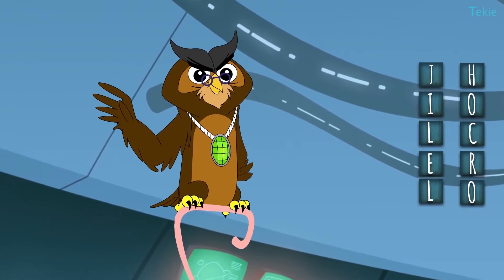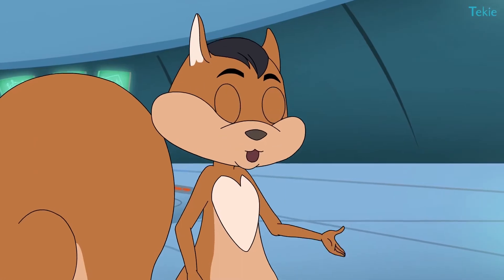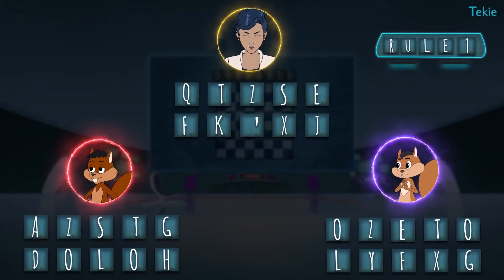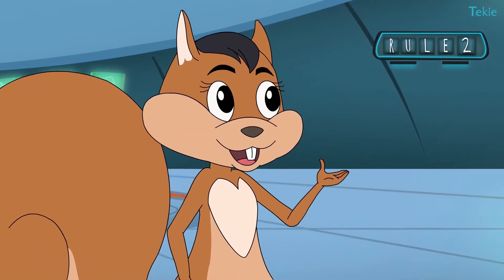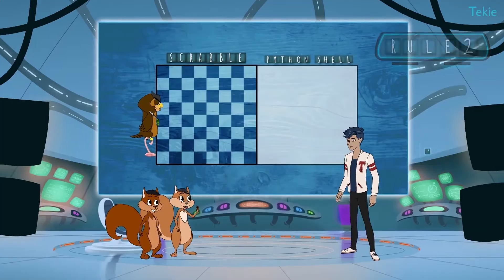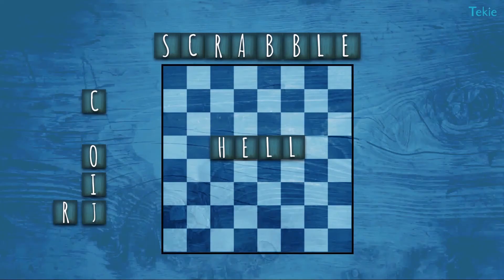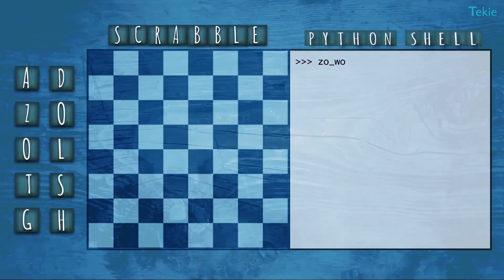This game is no different — you just have to make words using the letters you get. It comes with a small twist. First, you will be given 10 letters randomly to play the game. Second, you can use an apostrophe if you're lucky to get one. Third, you will enter the words in the Python shell. Fourth, you can join your letters with words in Scrabble to make a new word. So: word_one = 'DOG'.